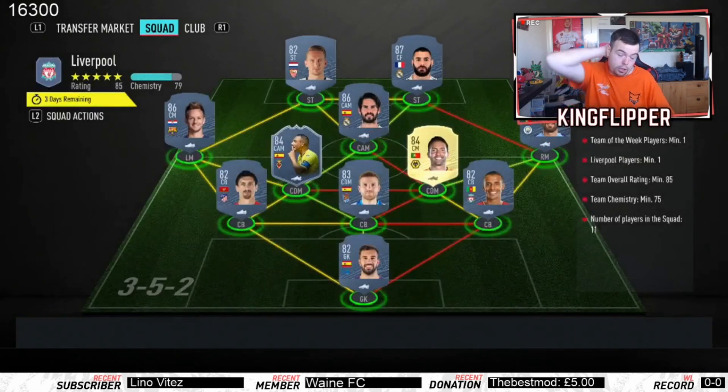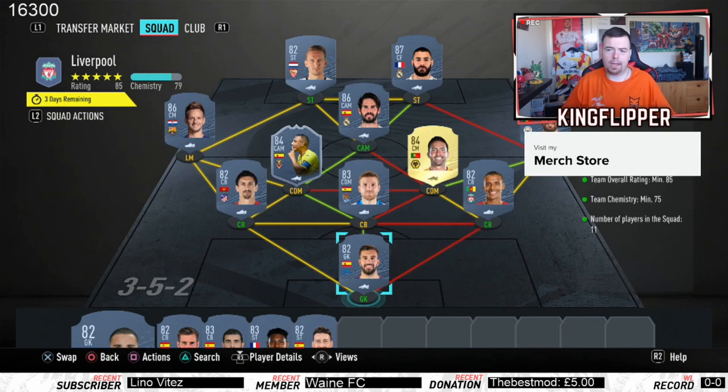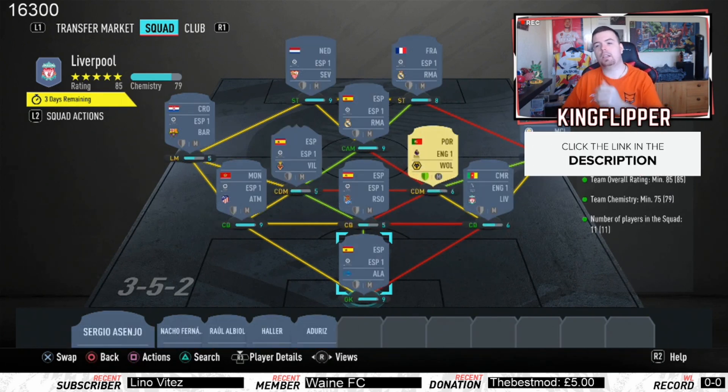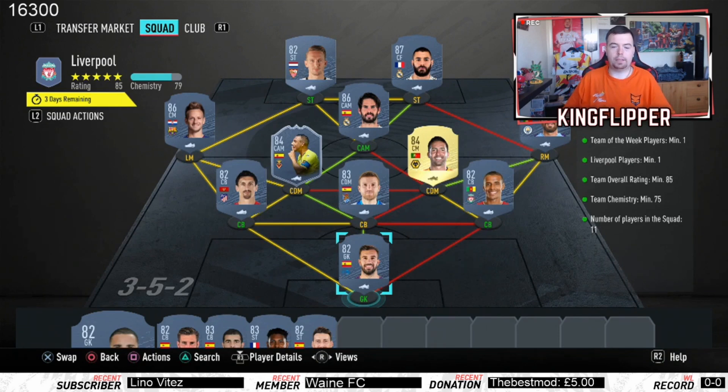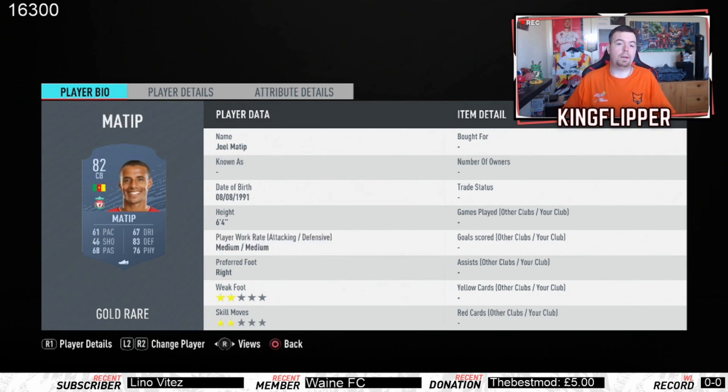We finish off with the Liverpool one — I actually did this one quite well and was impressed with how cheap I got it done. Again you need one Team of the Week player — we have Santi Cazorla, who's so cheap at about 14K for an 84-rated, which is buzzing. One Liverpool player — we have Mama Tip. Team overall bang on 85. Team chemistry 75, actually 78 because Martino's on a loyalty. 11 players in squad.